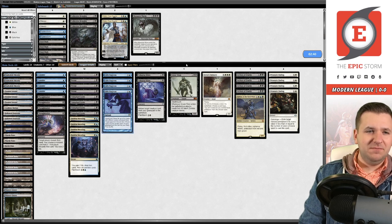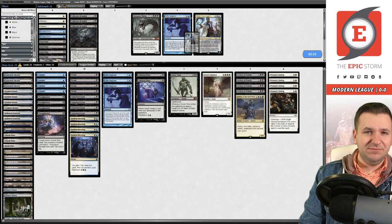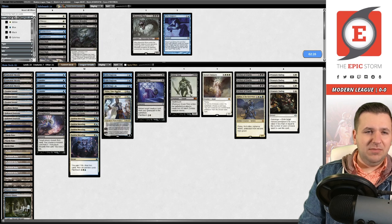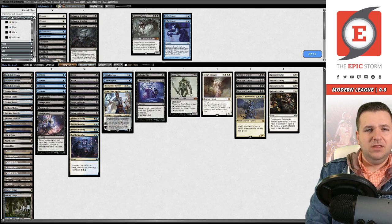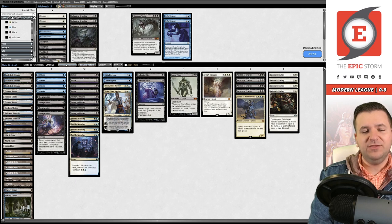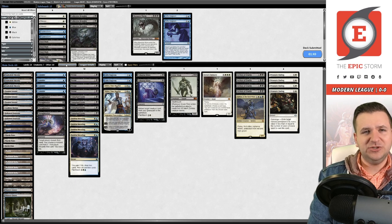I don't even know what we gain post-board because none of our sideboard cards are actually good against Tron. Maybe Teferi stops Warping Wail and can bounce some weird stuff. Maybe cut a Gifts — drawing all four in game one wasn't ideal. The Prismatic Endings are the only card that could theoretically come in to hit Relics, but outside of that, they're not great here. You can't board in Collective Brutality because it hits instants or sorceries, and the cards we care about hitting in this matchup aren't really those.